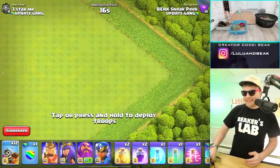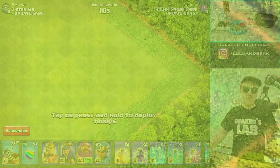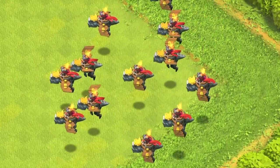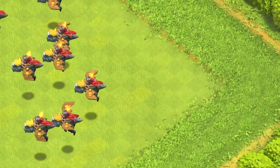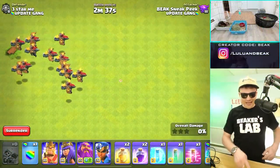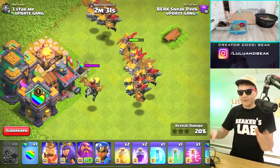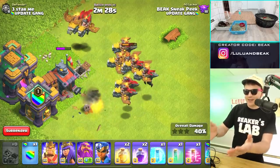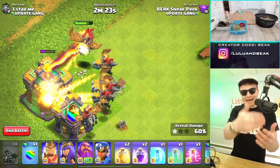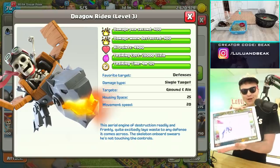Alright, so you can see and get an idea of what these things are like — they're fast. Do not underestimate them; they're kind of like a baby dragon. I love these things so much. Watch when they get to something — and by the way, one of the things I'm most excited about is that a balloon can't attack other air troops, but this can.